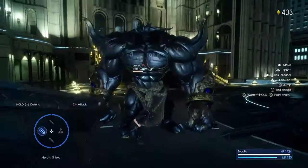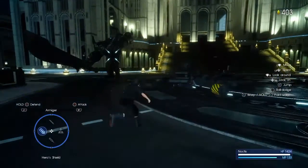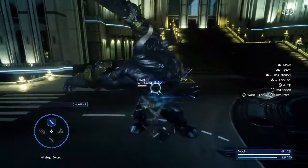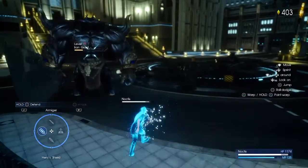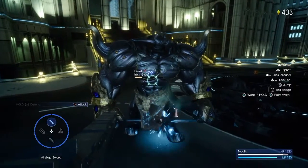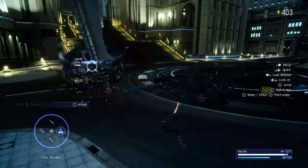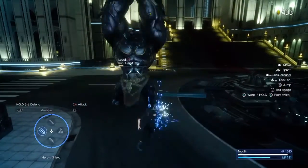I used the cross shuriken to start the combo from very far away, got a little closer with the air dodge techniques, then used my sword to close in the gap. You can do as many dodges as you want. I just want to show off a few combos mixing the cross shuriken with the air step sword.